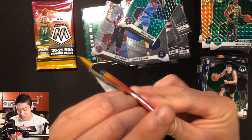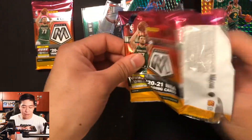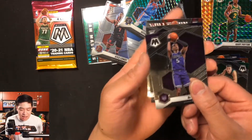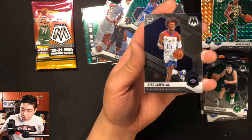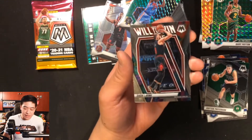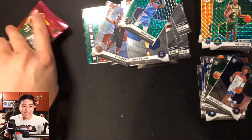Second to last pack: Kent Bazemore, something exciting — no, it's Zach LaVine base, then De'Aaron Fox, and a Will to Win Zach LaVine. Cards are everywhere at this point! Final pack, let's see if we can hit a Genesis!